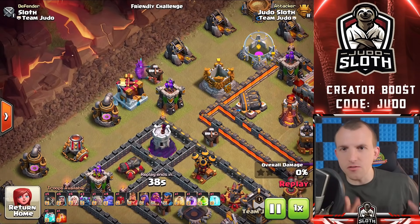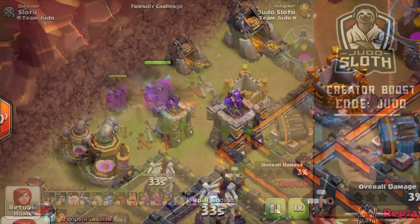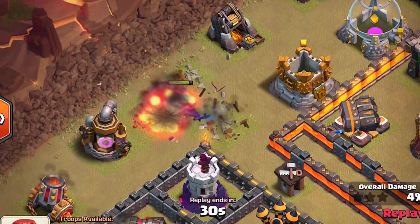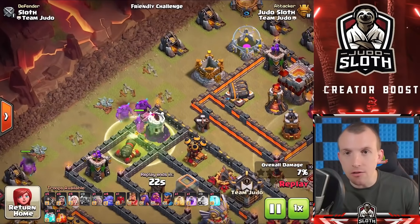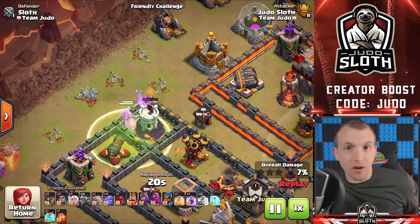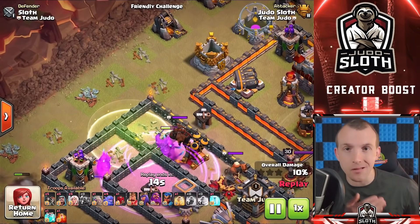Whilst the PEKKA can be used in a number of strategies, I would highly recommend always remembering that the PEKKA can actually be a really good funneling troop — it can absorb damage from defenses and set the funnel for itself to then punch into the base. Such as with the ever popular PEKKA Smash or PEKKA Bull Bat, you might actually be able to use the PEKKAs themselves to funnel before they move into the base. If you need help with funneling, I made an entire video breaking down every single aspect, which I'll feature in the description.